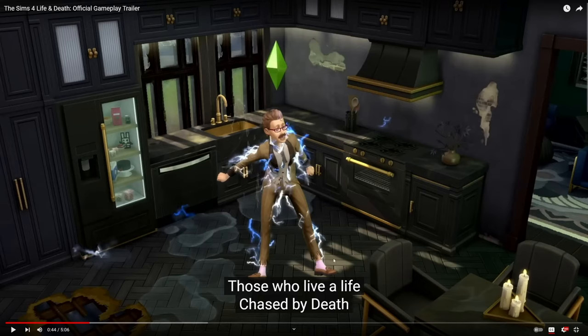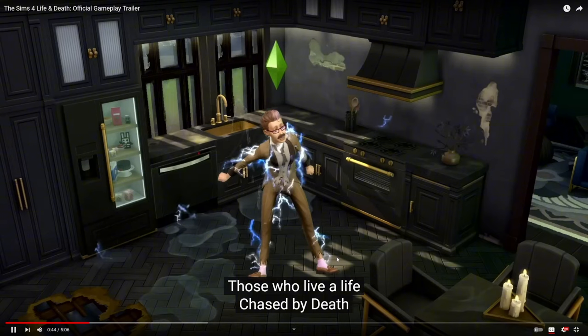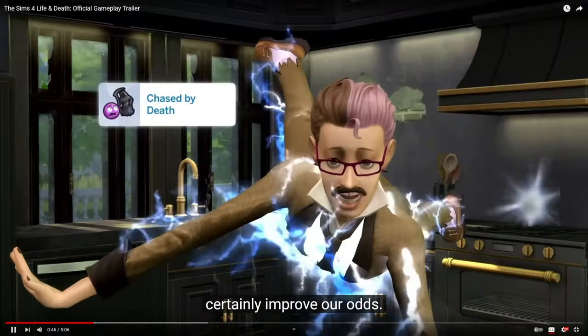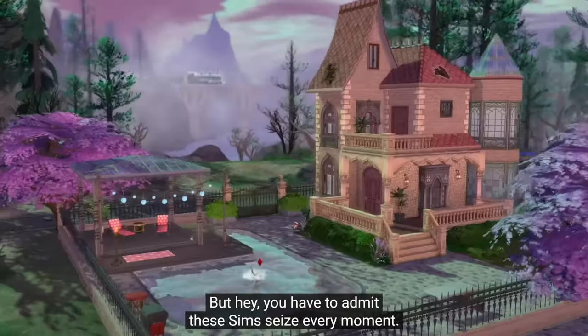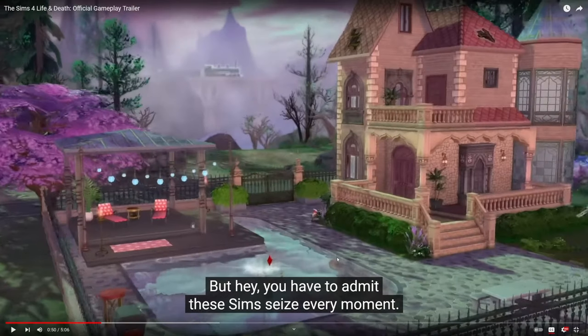Now he's talking about the new trait. So 'Chased by Death' is a new character trait you can give your Sim — one of three that's coming. These people are probably always on the brink of death. That's what it sounds like. I think that guy also just died by embarrassment. That's really interesting.